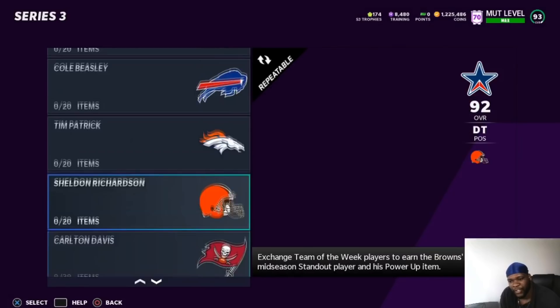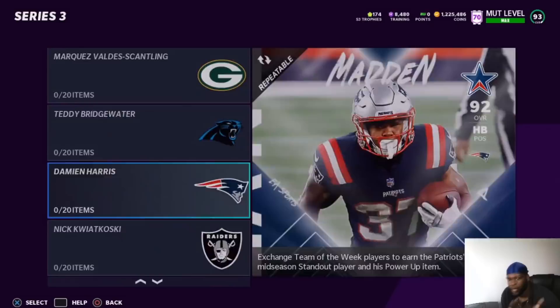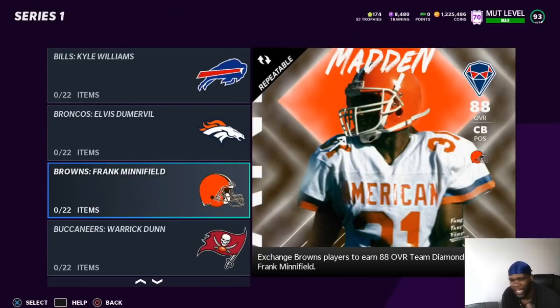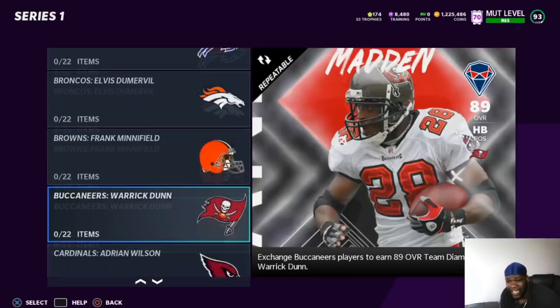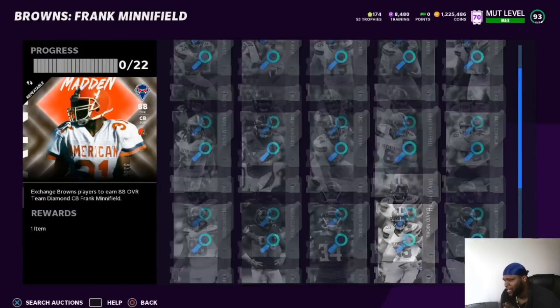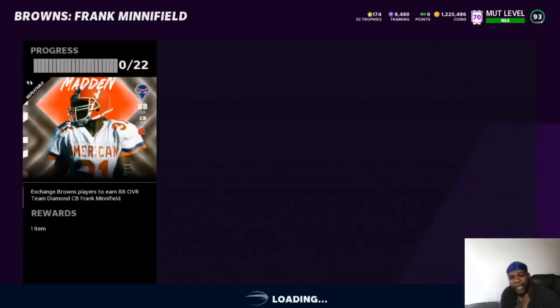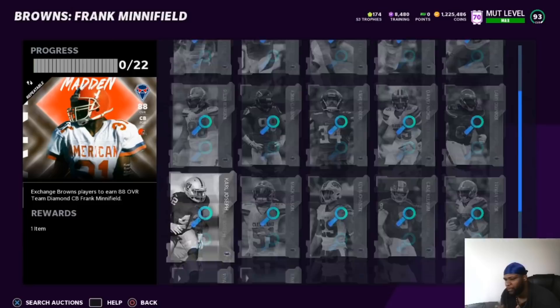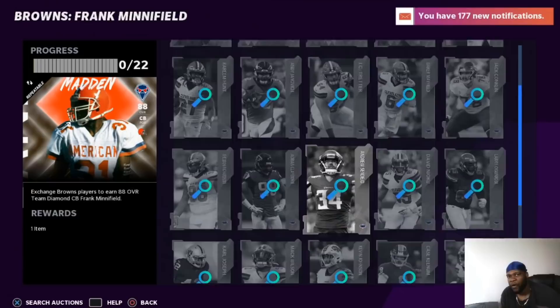I didn't check the 92s, but I'm pretty sure there's still profit there because people are going to be using these cards to build themed teams, especially since these playoff players came up. All of these Team Diamonds used to be stupid cheap — any 88 used to be about 30K — but they've all went up to about 50K. Some leads that go into the set could be overpriced, so you might have to snipe to make profit, but a lot of these cards you can buy off the auction block for cheap, like 800 or 500 coins. You can also complete this set using get-a-player packs.